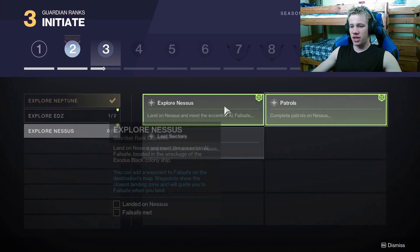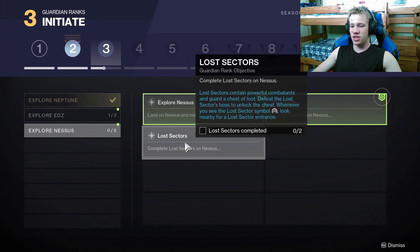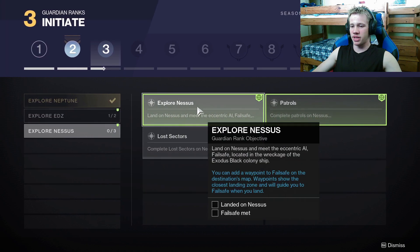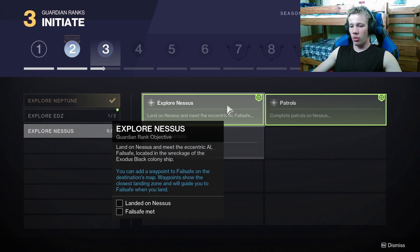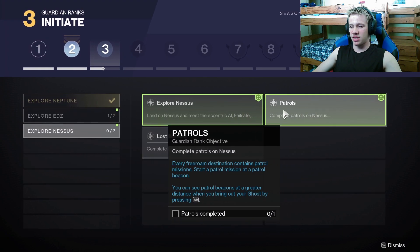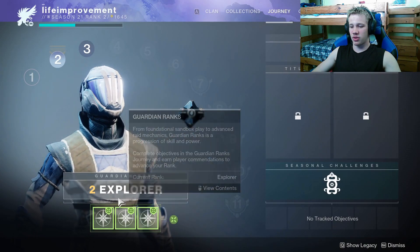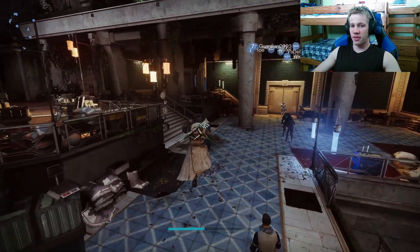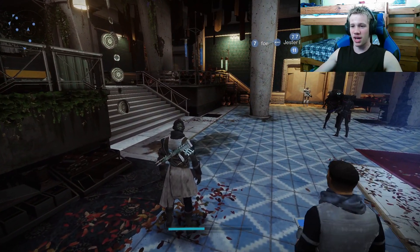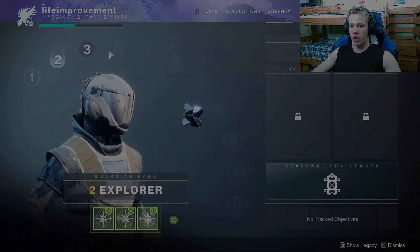These are pretty self-explanatory and Bungie does a pretty good job of teaching you what you need to do, such as completing public events in the EDZ or exploring Nessus and doing patrols and lost sectors on Nessus. After completing these I will come back and show you guys what you want to do after you are roughly Guardian Rank 4.